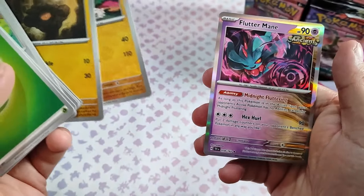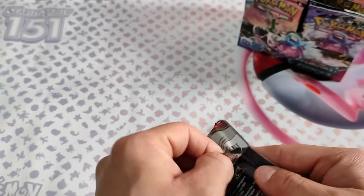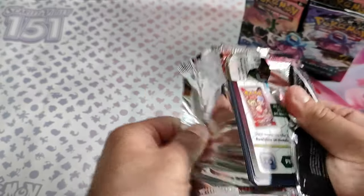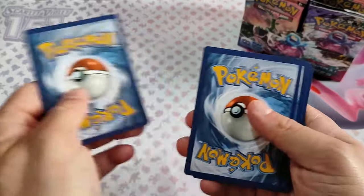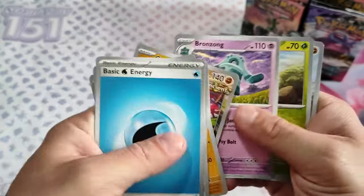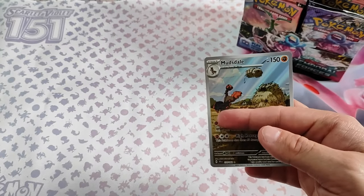Second pack: Bodily Rolly and Franman Ancient. One card — Madsdel, first hit!